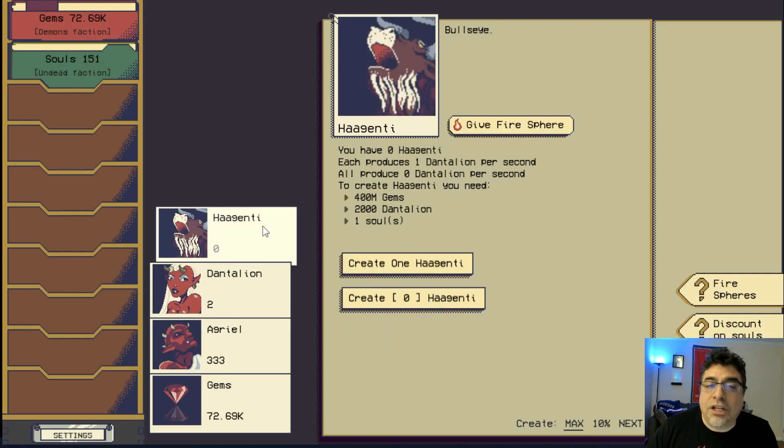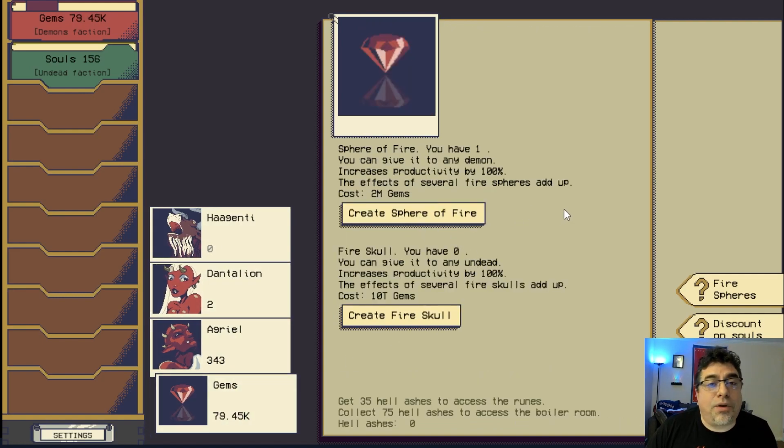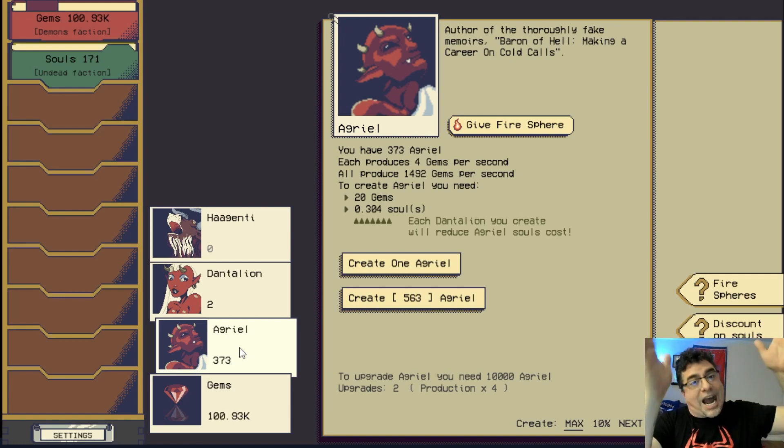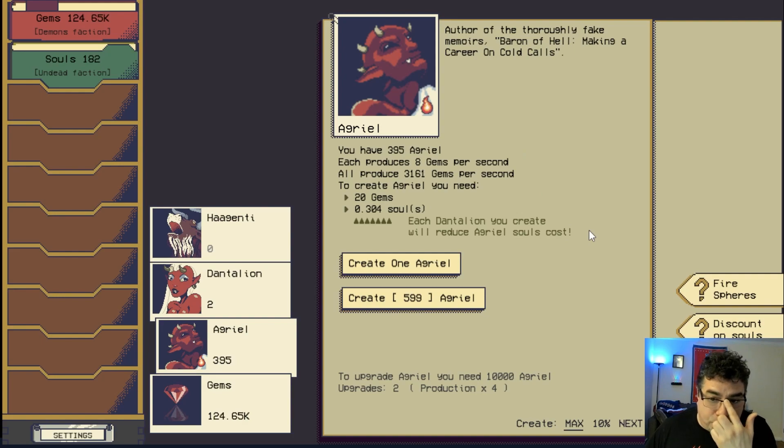Now that we have one sphere of fire, we can assign it to any demon. Pay attention — sphere of fire is for demons, fire skull is for undead. The idea is to spread the spheres of fire; don't put them all on one unit. Let's give this one to Angriel. Look at that production — 391 Angriels each producing 8 gems per second, totaling 3,000 gems per second. Super fast!